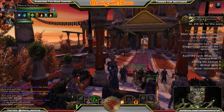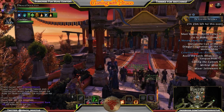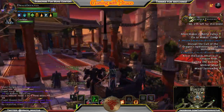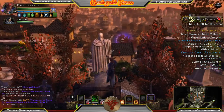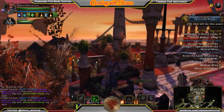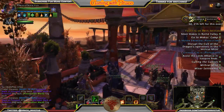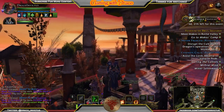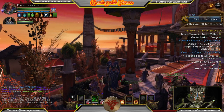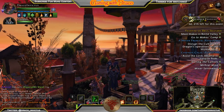What's going on Dungeoneers, it's Draco Invictus with another Neverwinter 101. We are once again in Protectors Enclave up at the peak, overlooking the vast city of Neverwinter, with throngs of people gathering around to hear today's titillating tales.